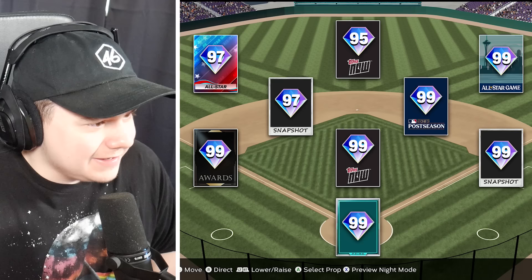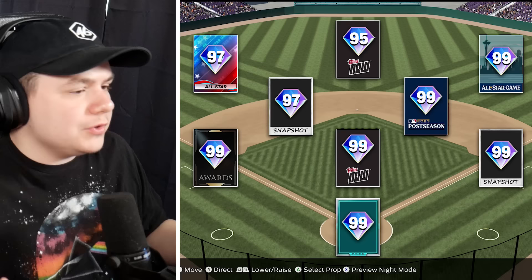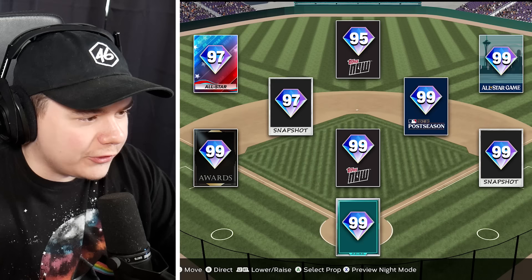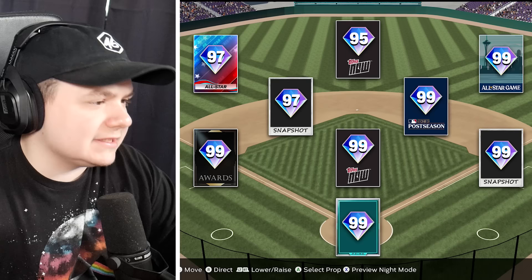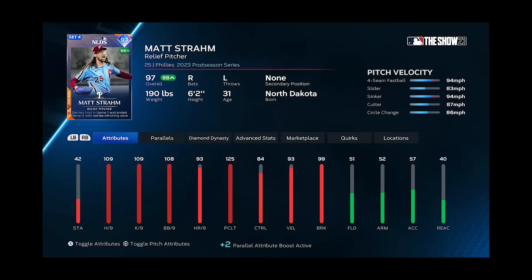This looks like a pretty good team. 99 Tops Now, 99 Prime card at Catcher — not a lot of those. A 99 postseason card at second base, 99 Snapshot at first base. With the postseason card that limits it to like 10 teams, and I already got the Orioles. I think this is the Phillies: the Tops Now pitcher would be Michael Lorenzen, JT Realmuto at Catcher, Ryan Howard at first, Bryson Stott at second, Jimmy at shortstop, Mike Schmidt at third. This is Philly. I'll go Bryson Stott at second base and add another lefty bullpen arm, Matt Strahm.